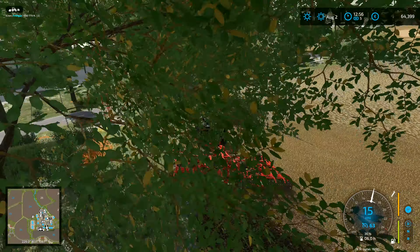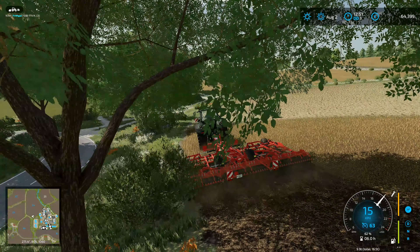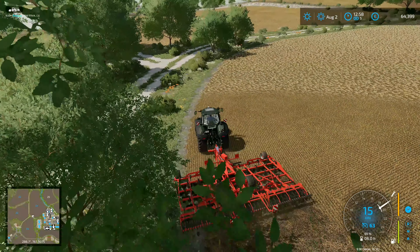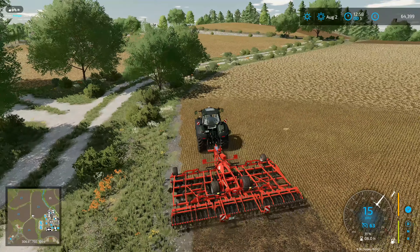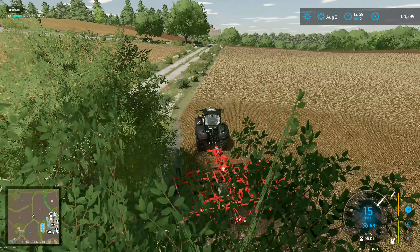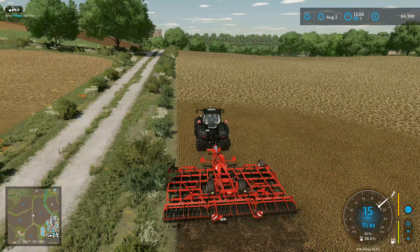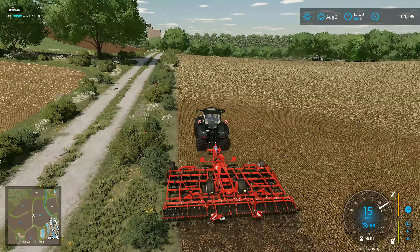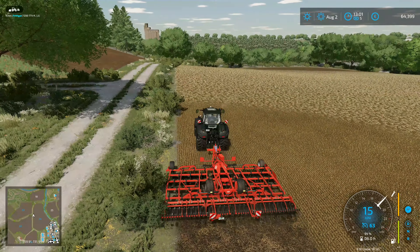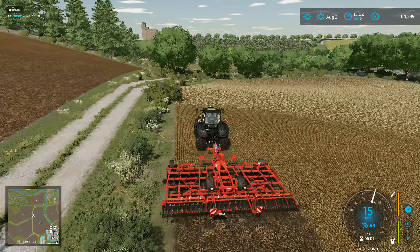I think I'm doing barley in this one. I can't remember what I said I was going to do in the other ones — I come up with a plan and then promptly forget it between recordings. The chickpeas and lentils are cash crops only, so I'm doing those specifically for money. Barley is something we need quite a bit of. I'm also pretty sure I'd be planting wheat, and sunflowers as well — we haven't done any of those and we'll need them for pig food when we eventually get around to pigs.